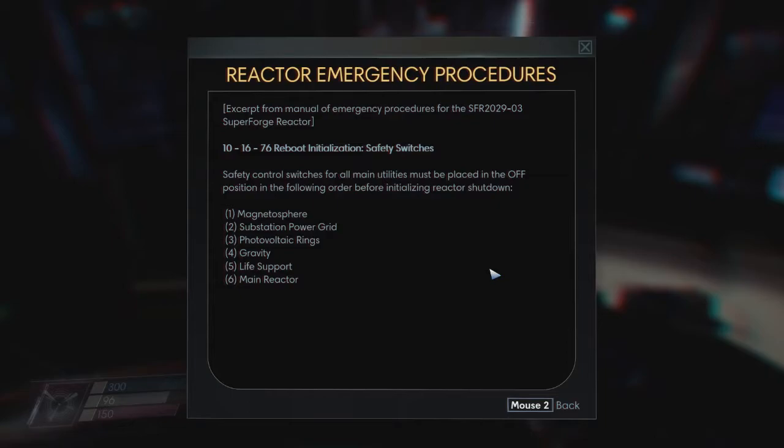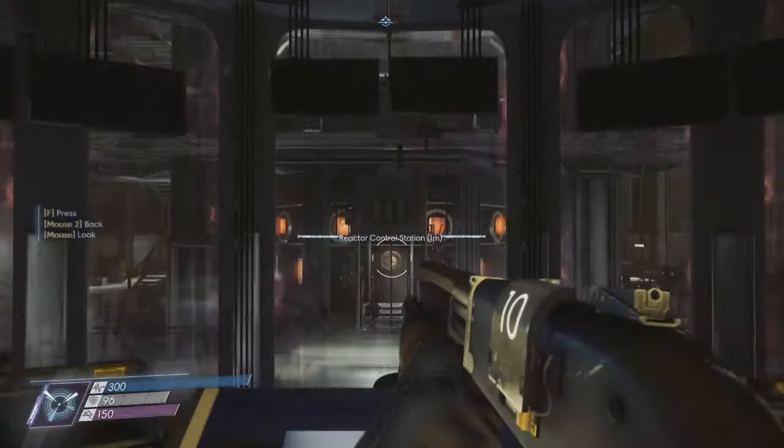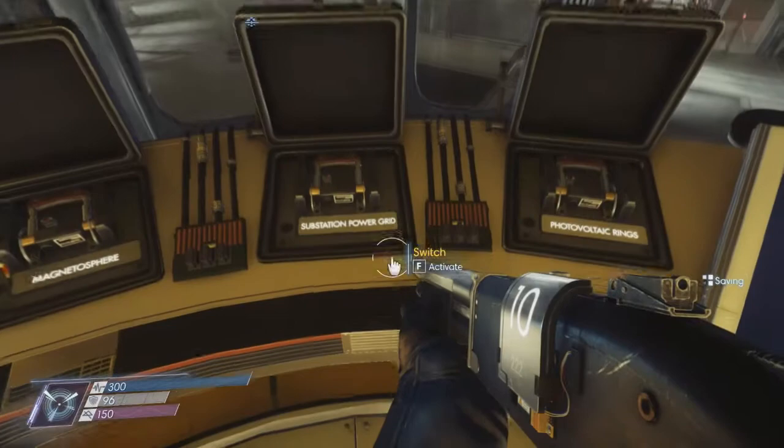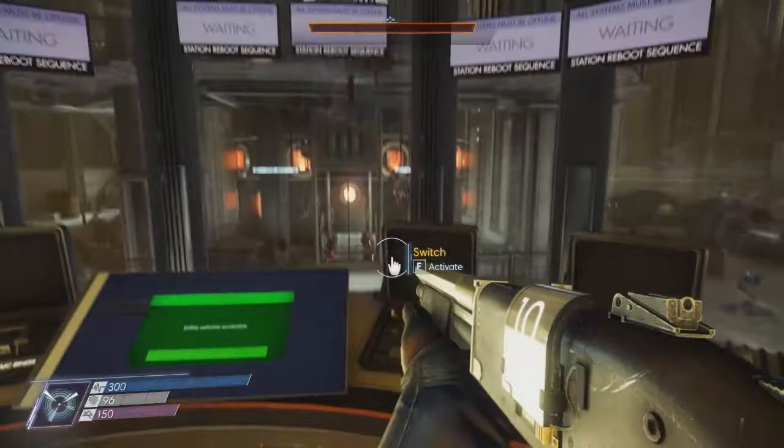Reactor emergency procedures — reboot initialization safety switches. Safety control switches for all main utilities must be placed in the off position in the following order before initializing reactor shutdown: magnetosphere, substation power grid, photovoltaic rings, gravity, life support, main reactor. Let's see — magneto, power, voltaic, gravity, life support, main reactor. Can I keep track of that? Do not initiate without proper authorization. If I do this in the wrong order, I'm going to be in trouble. Left to right, right to left — do them in that order, or danger happens.